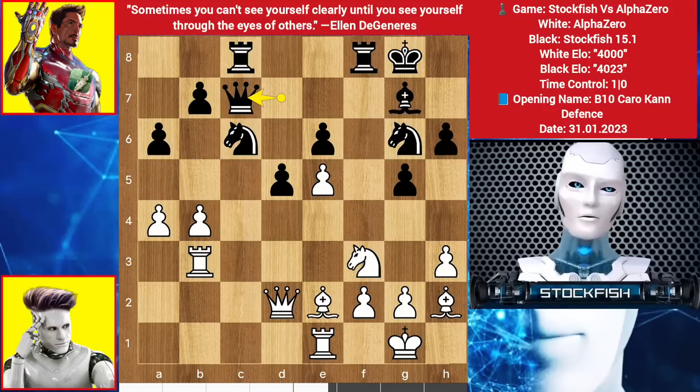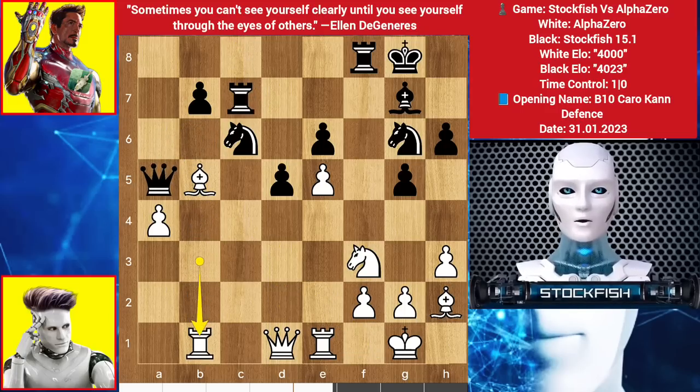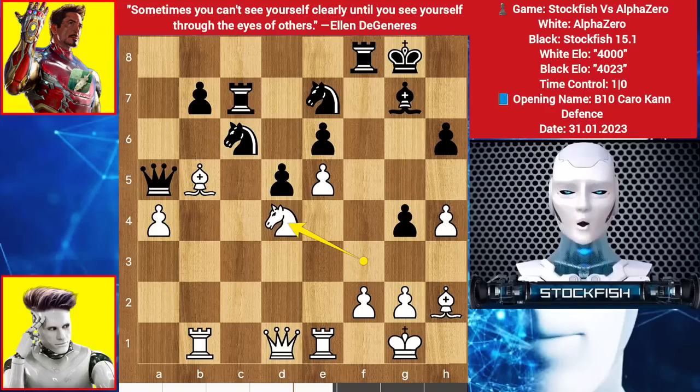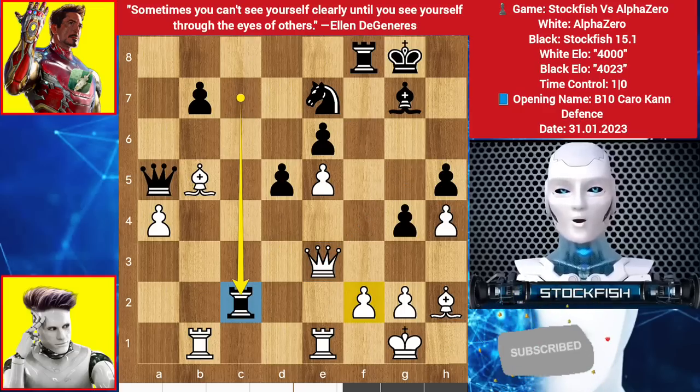Back to the position, we have Queen C7, Bishop backs, Queen here, Pawn move, takes, takes, Rook up to C7, Rook here, Pawn moves, Knight goes to D4, takes takes. Queen E3 — he is threatening to play Queen G5, targeting this and this. So Rook to C2, let me target this Pawn first, Rook to F1.